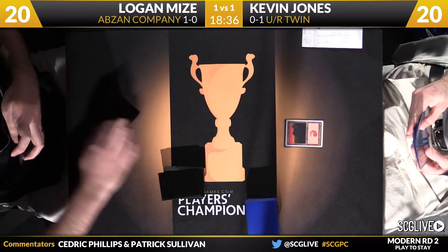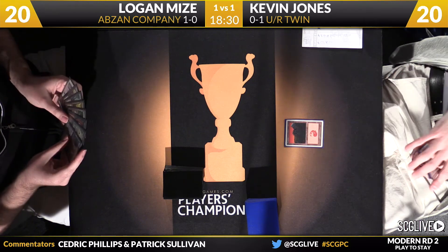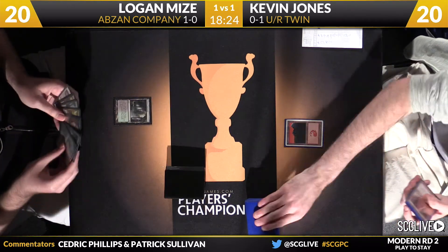I wonder if Logan has two power creatures with exalted — they feel safe blocking with their Deceiver Exarch all the time. It's mostly for answering Pestermite, and when you have Chord in your deck you can get it at instant speed. Both players keeping their opener. It's a mountain start for Jones. For Mize, you can see a little jutting of the lower lip. The mountain is a weird opening — typically you want to start on a fetch land or a tap land or some serum visions-style effect. Leading with the mountain suggests something could be wrong with the hand. Oh, there's an Island — he's okay, he's fine.